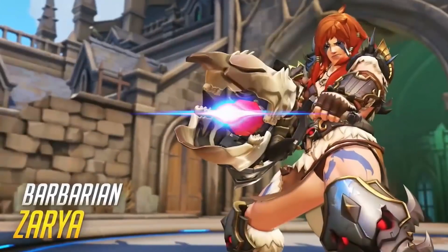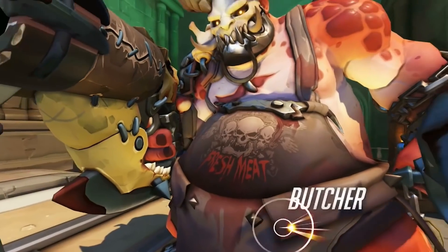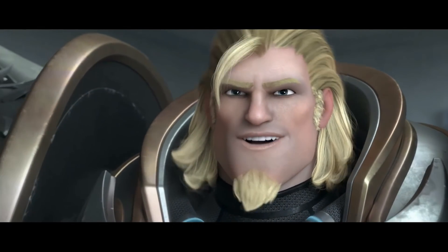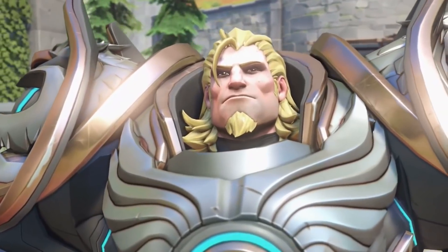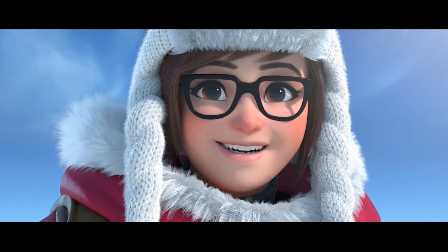The Barbarian Zarya is just absolutely awesome — it's really good that she's getting some cool skins. My favorite, and I think most people's favorite, is the Butcher Roadhog, which is intense to say the least. We've got Reinhardt finally with his long flowing blonde locks, of course because of the new animated short. We've also got the Prototype Mei, which was in her animated short and is incredibly cute.